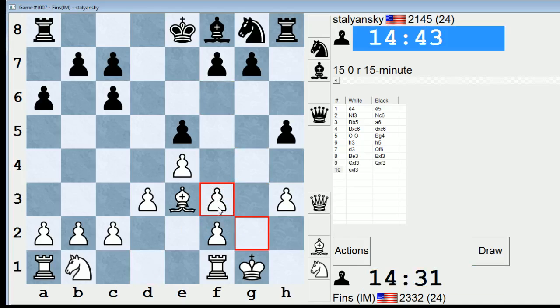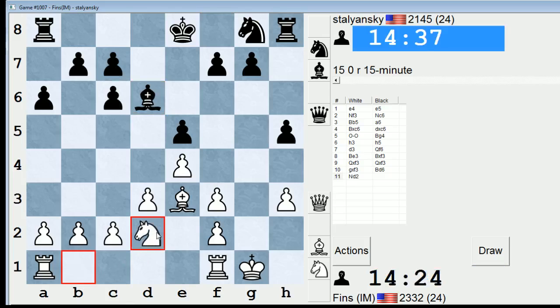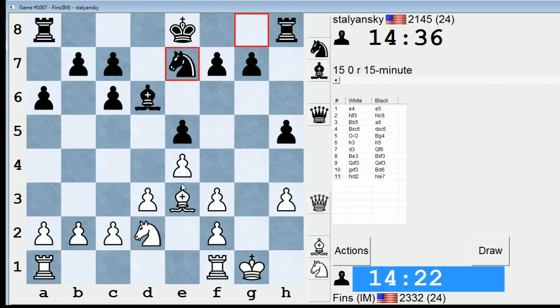This usually happens — there's a queen trade — and if I could, I'd like to get rid of my doubled pawn with f4 and make him stay with these pawns. So bishop d6 does attempt to stop that for now. d2 is the proper place for this. Knight e7 is a good move because he's trying to bring the knight to g6. I recall a game of Shirov's where he played, I think in this exact position, rook fb1, with the idea of playing b4 and then a4, eventually breaking through on the queen side. That seems interesting — I might go for that.